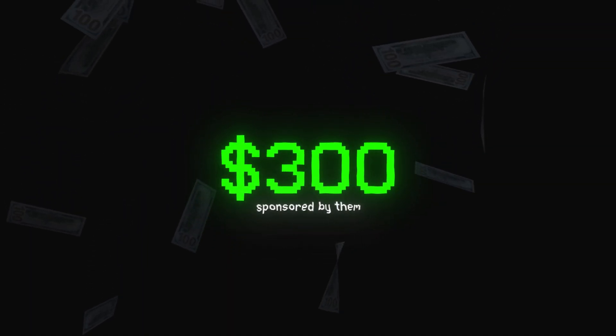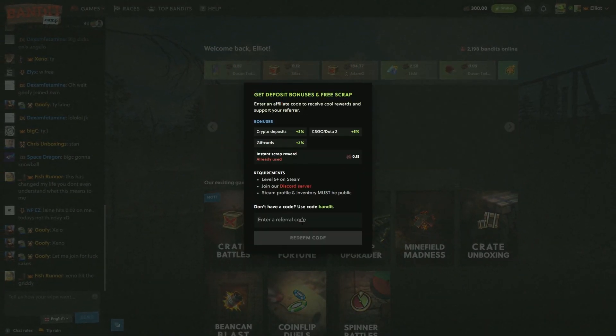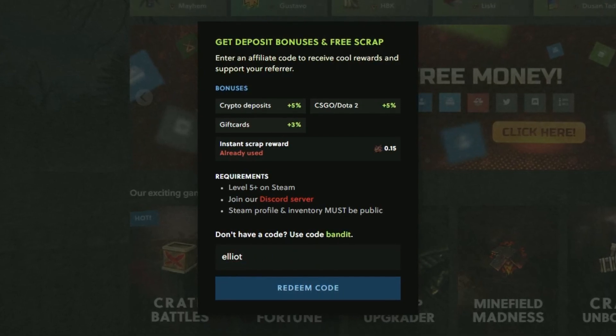Alright boys, we're back on Bandit. We got three hundred in the balance, kindly sponsored by them. If you boys are coming on here, head over to the wallet, free scrap, redeem affiliate code, type in code Elliot — gives yourself a 5% bonus and 15 free cents.